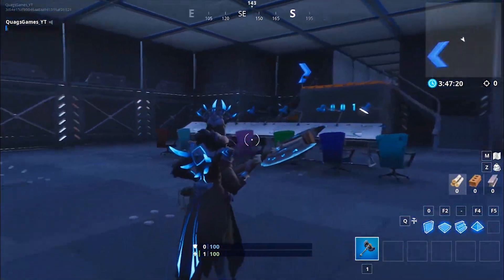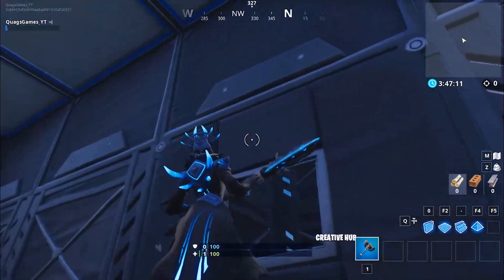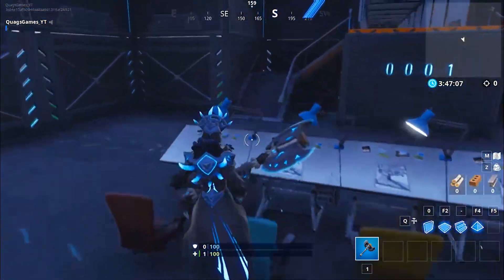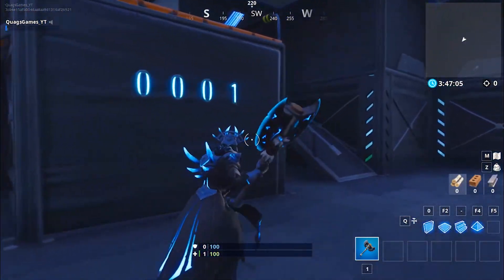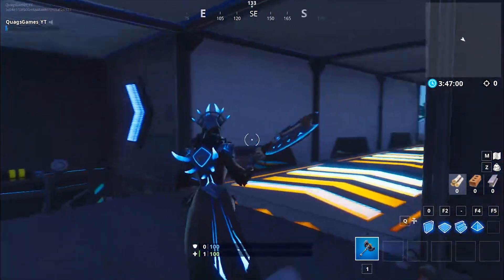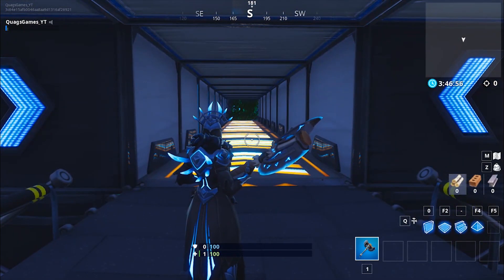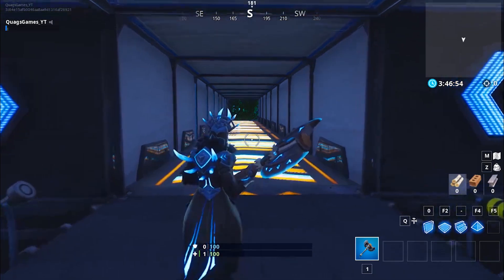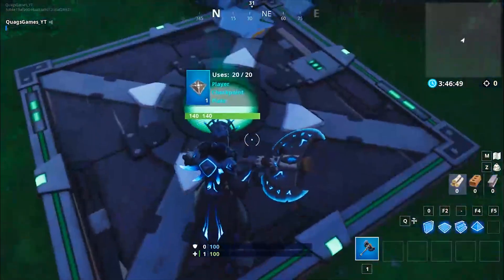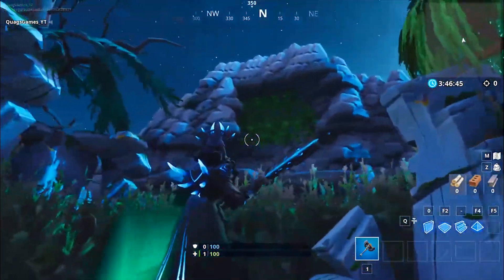So it looks like we start off in this little sciency area — the portal's right behind us. I don't even think we can get back there; looks like we fall down into it later. We've got a little area here, we've got number one so this looks like time period one. We will be sending ourselves through this time portal getting ourselves out of here. Wow, that's so cool looking — I love this so far.